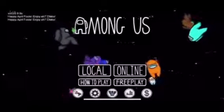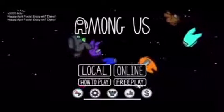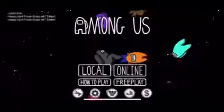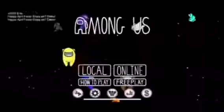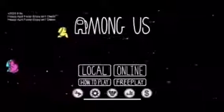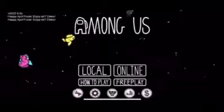At the top left it says 'Happy April Fools — enjoy the elacs,' which is 'scale' spelled backwards. So that means we've got to go check the scale.